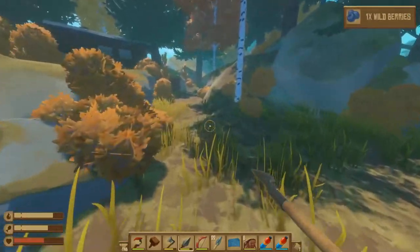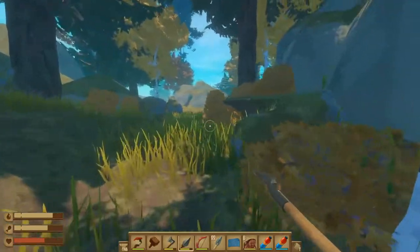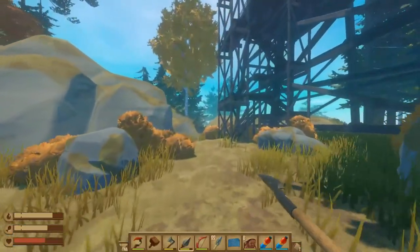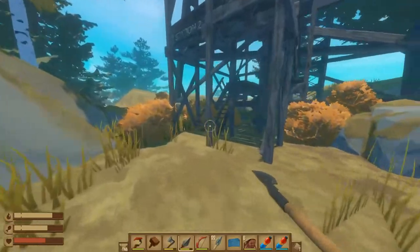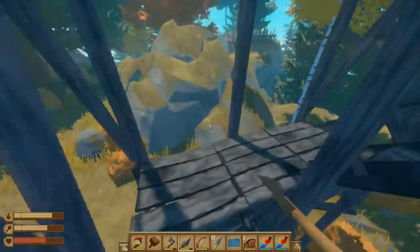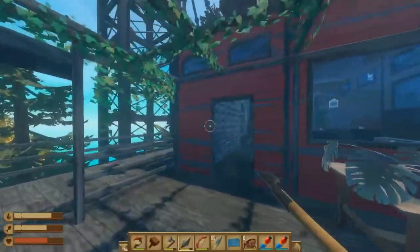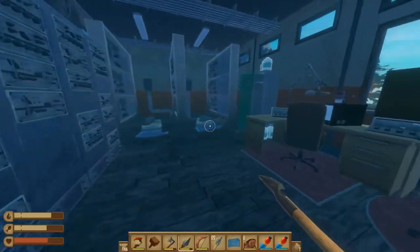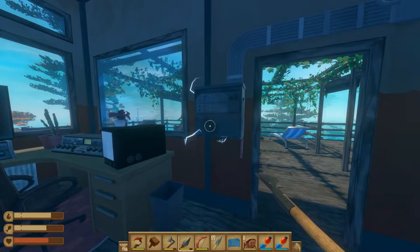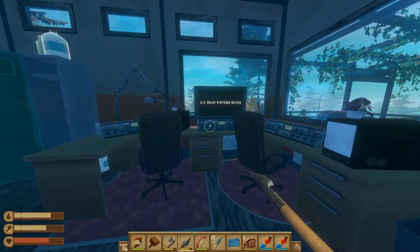Once you have your berries, head back in front of the ranger station and take a look at the second building, which is the first tower we need to go up. Each of these towers has a staircase to climb. There should be no danger coming up here other than just falling off. Once you're up top you need to head inside — the main thing we're looking for is this box on the wall which will allow us to turn on our first power station.